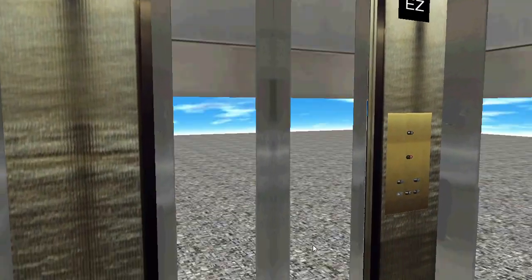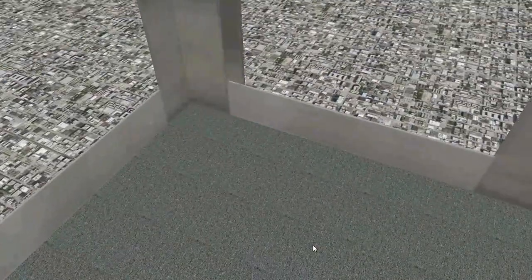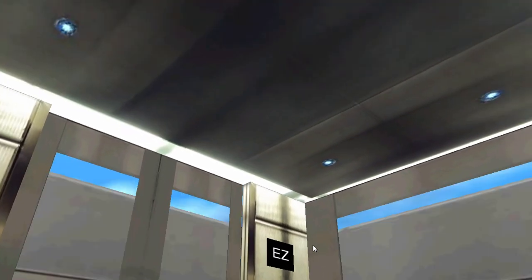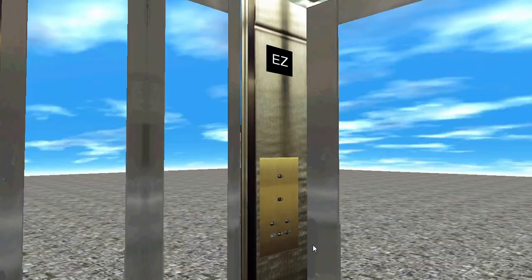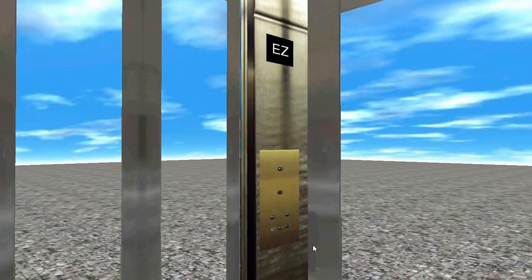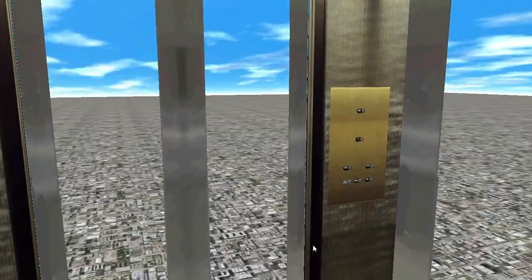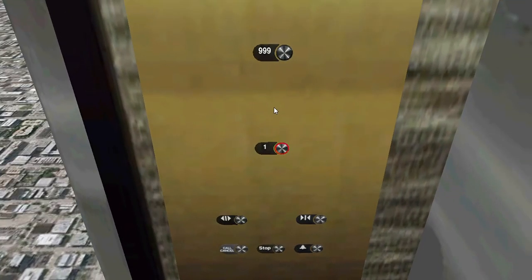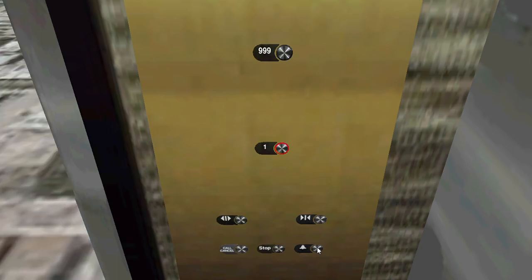Here's the cab view - very nice for an Otis elevator. Here are the fixtures: your basic Otis gen 2 fixtures - door open, door closed. The alarm doesn't work, so that's a bummer.